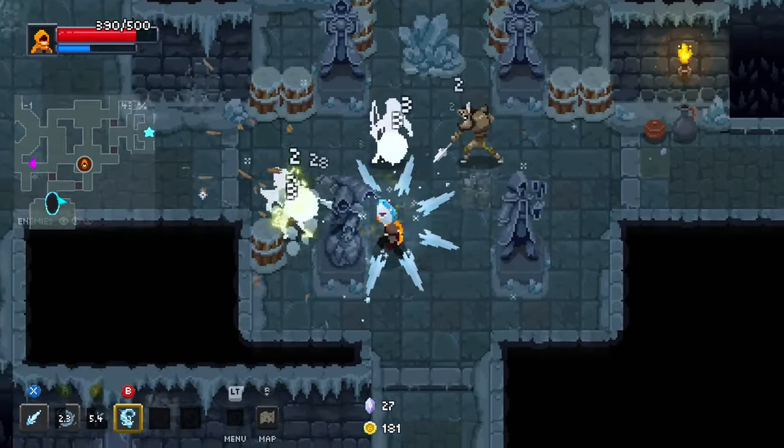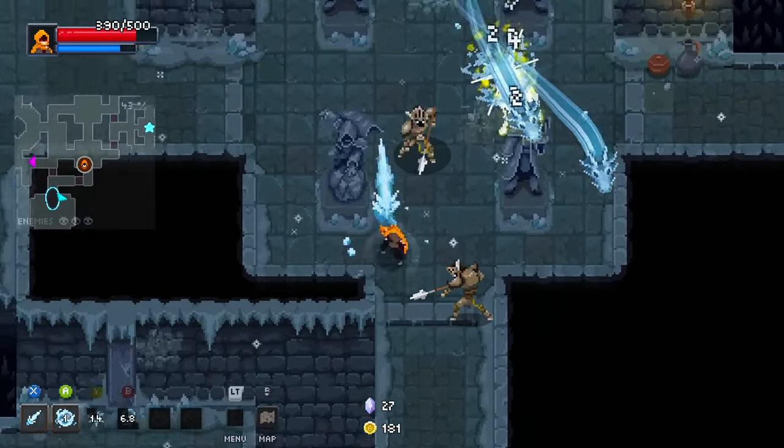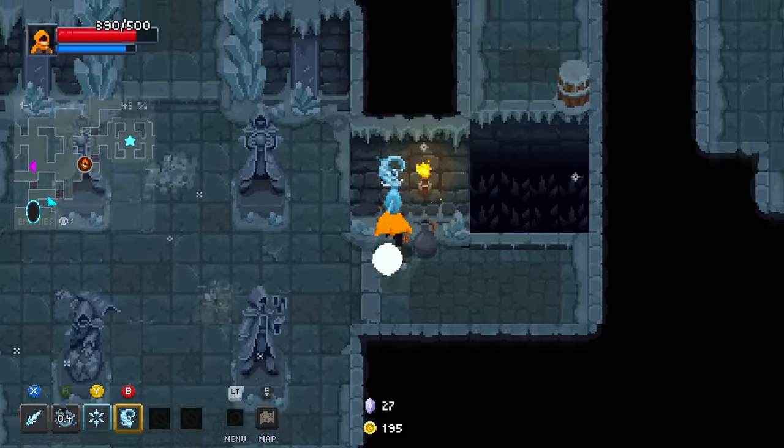The ice barrier is also kind of protective in itself because it pushes smaller enemies away — at least that's my impression, I might be completely wrong. Or at least it staggers them very briefly so they cannot shoot or attack.